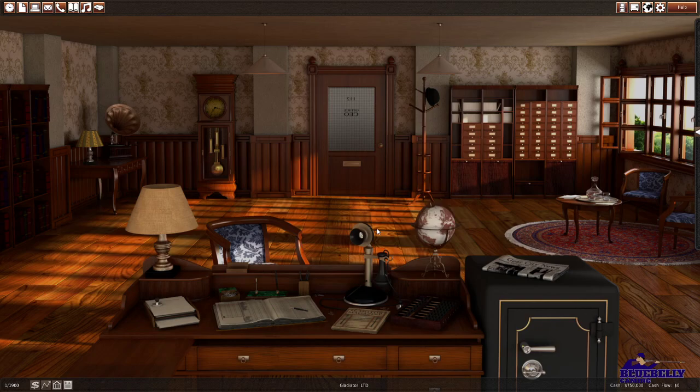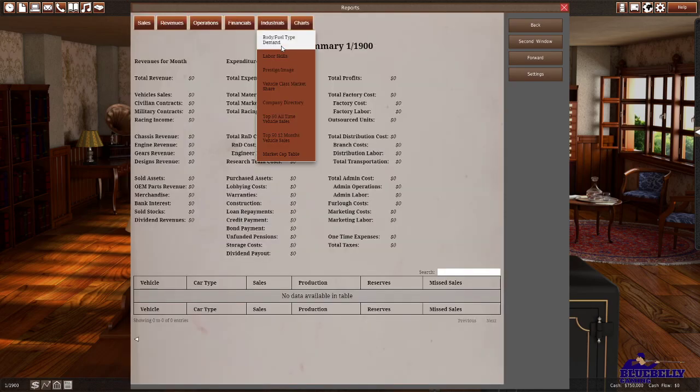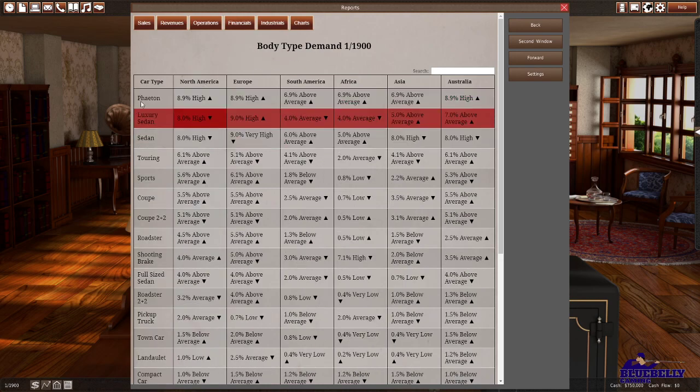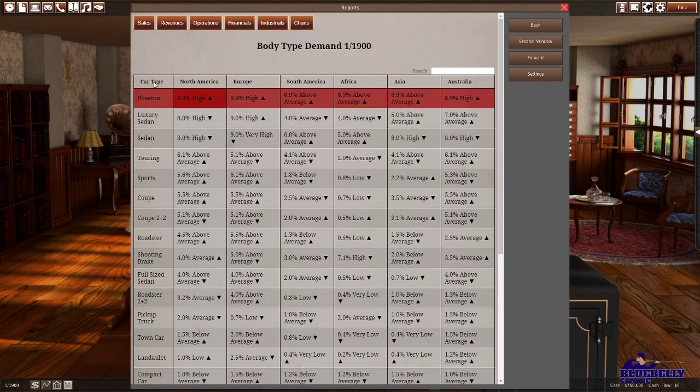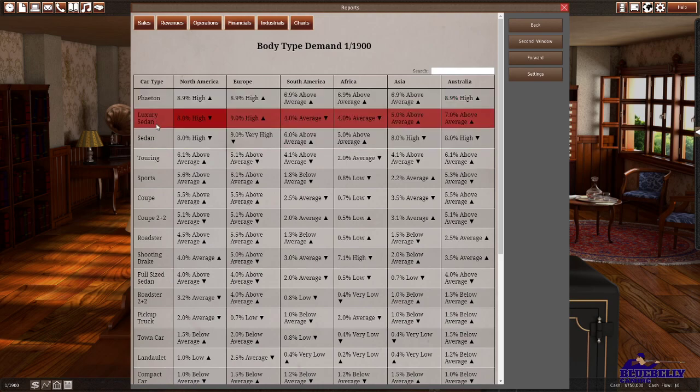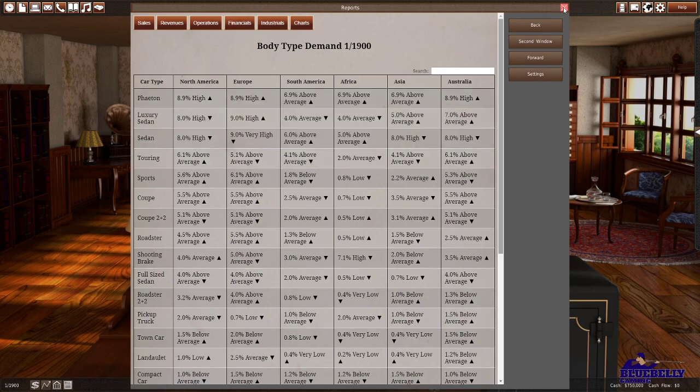If you're wondering what we're doing here — we're starting in January of 1900 and building a car company. We have to develop parts and then develop the vehicle. I've done a little bit just to play around and learn some things, but I'm no expert. First thing we want to do is look at demand to find out what's popular in our area. It's 1900, so they've got this old-school phaeton — a luxury sedan or sedan would be best.